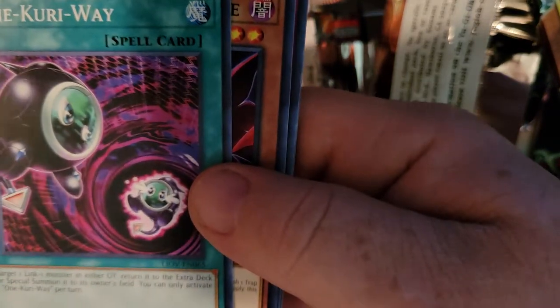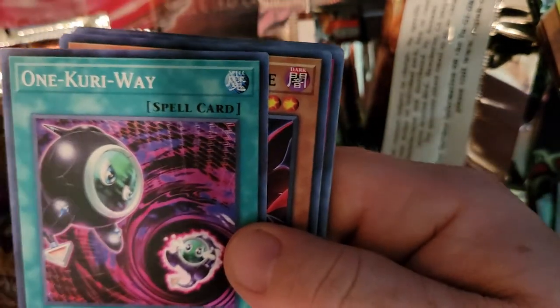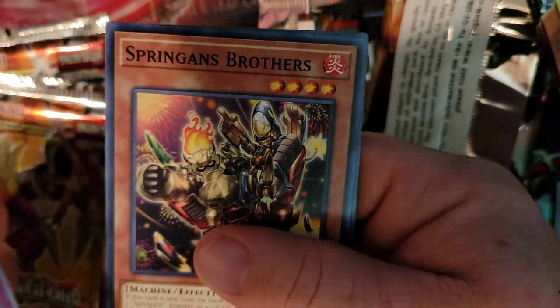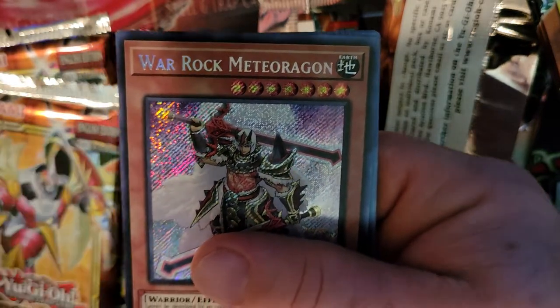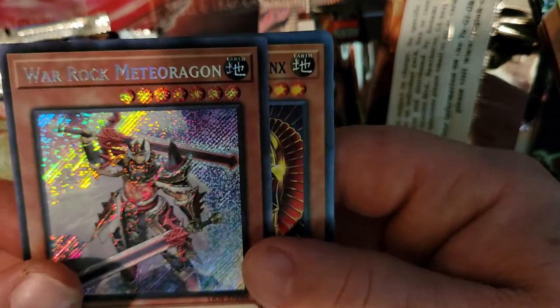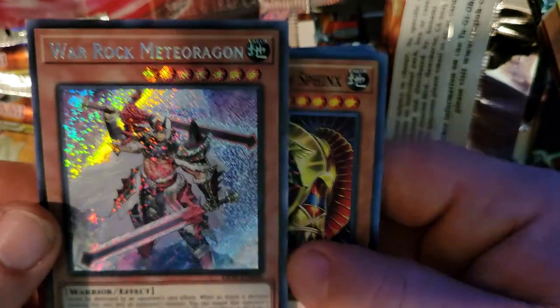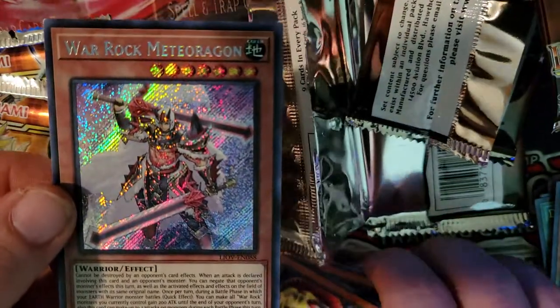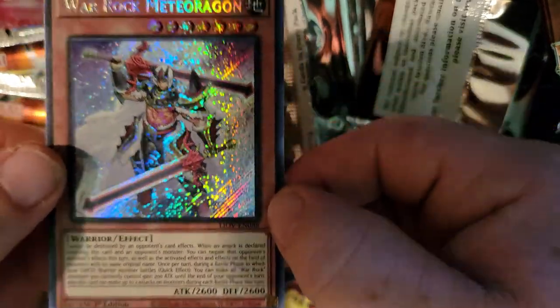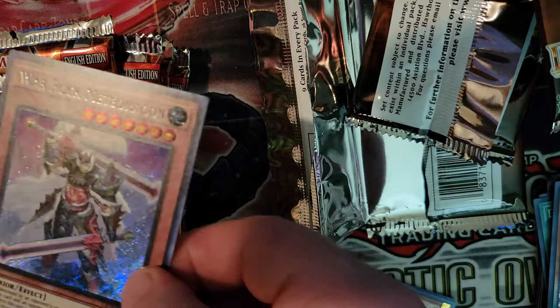One Curryway — kind of cute but sad looking. Dark Eye Nightmare, Terror of the Underroot, Springans Brothers and... oh, secret rare! War Rock Mega Rogan! Nice, pulled a secret rare — maybe not the best secret rare but still. Let me see that too.